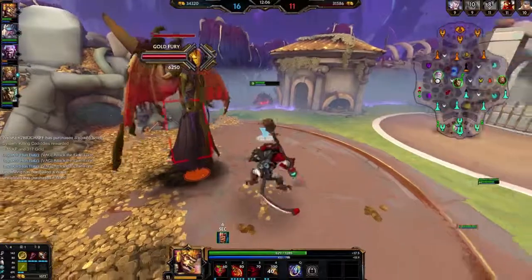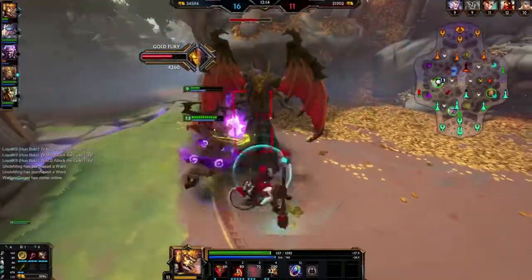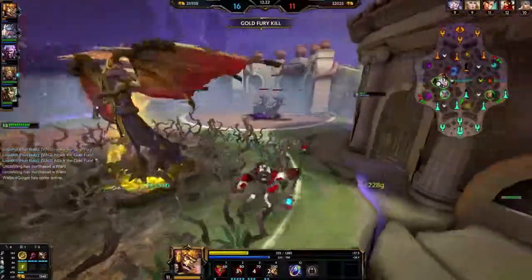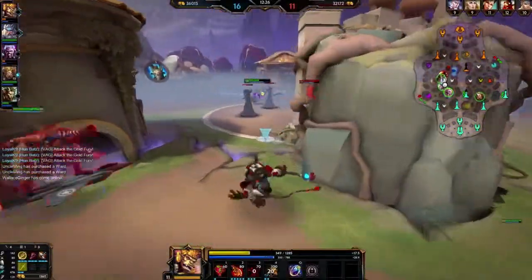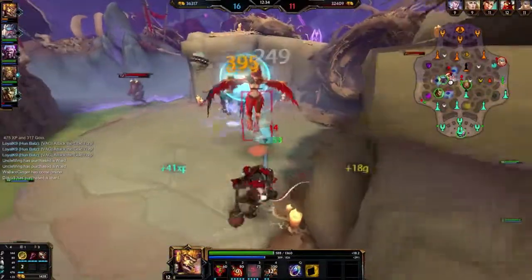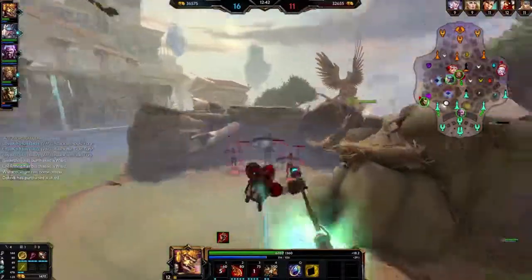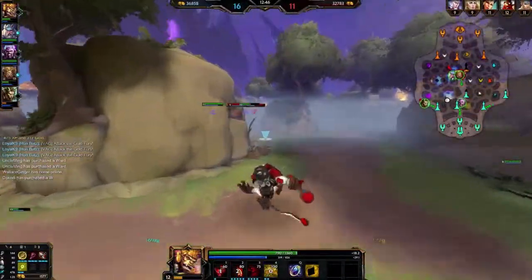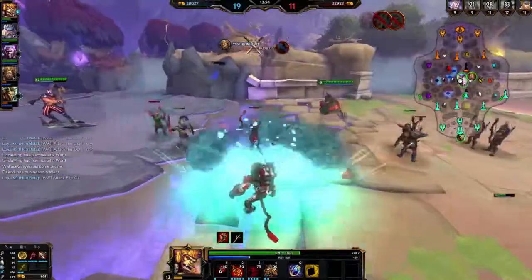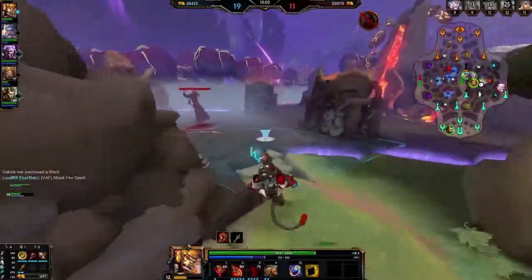Looks like Fafnir doesn't want to do Gold Fury. I'm not tanking most of this. Nice, very good — stay alive. Yeah, how about no. I was so greedy. But overall that goes well. Keep it easy and breezy — try to help mid. He should have ulted to survive. Good Kraken. So AOE ults — that's why Hun Batz has always been good. They never buffed or nerfed him but they just buffed him, and now he's like in the meta or something.